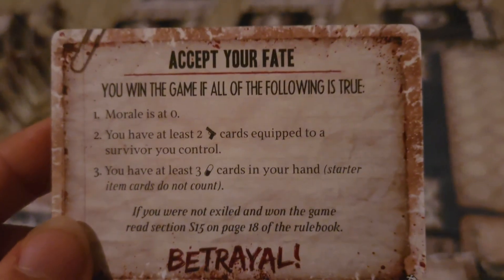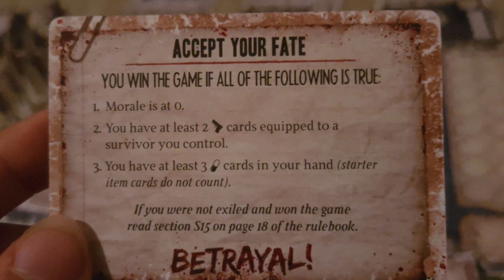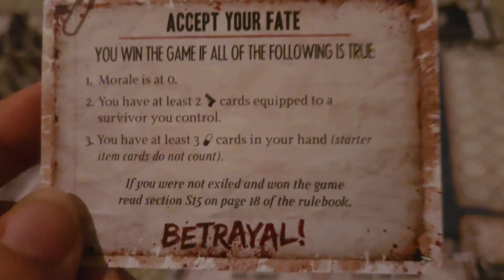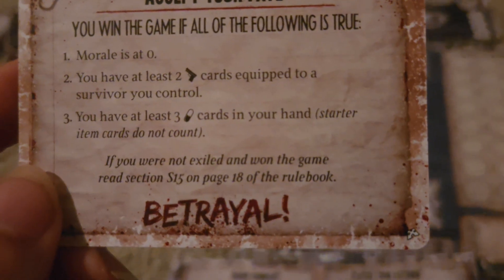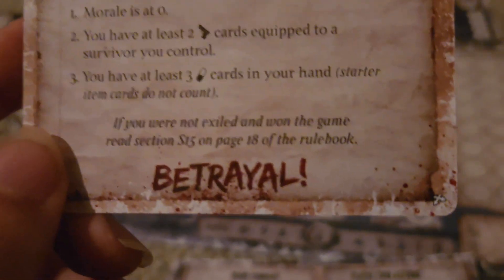As a general traitor, your goal is to directly harm the colony as secretly as possible. Your first goal is to reduce the morale track all the way to zero, causing everyone else to lose the game. Inside of 'Accept Your Fate' specifically, you need at least two weapon cards equipped to a survivor you control, and three medicine cards in your hand — starter items do not count.